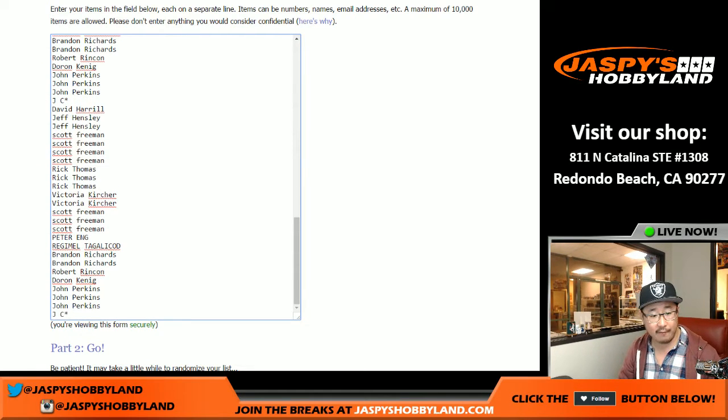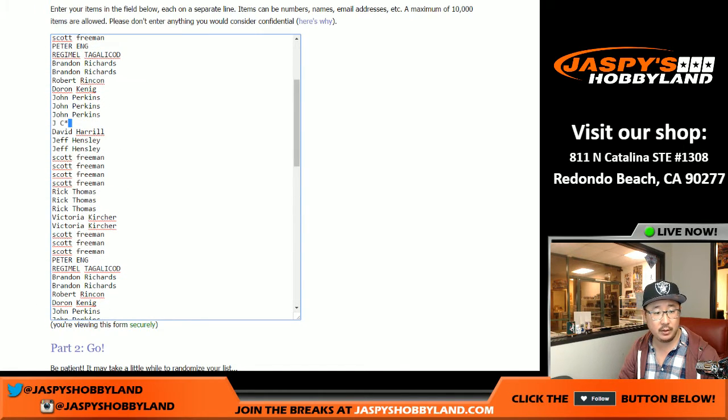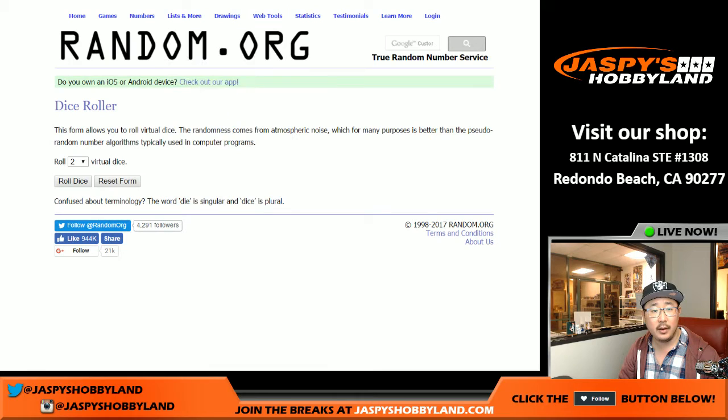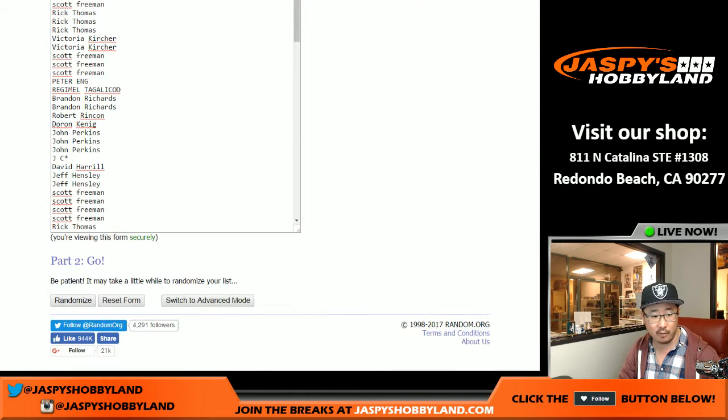So we'll multiply that four times. You can see the last spot, Mojo star, once right here, twice right here, three times and four times right there. We just randomize your names and whatever number random.org gives you, that's what it'll be. So five times on this list, one and a four, five times.